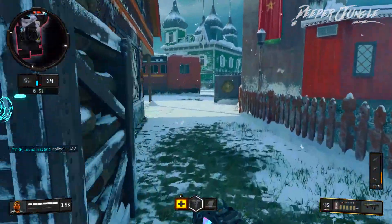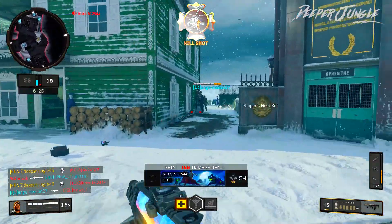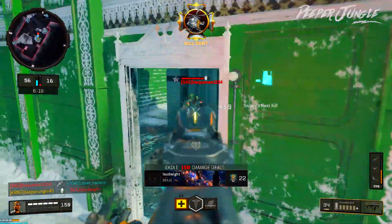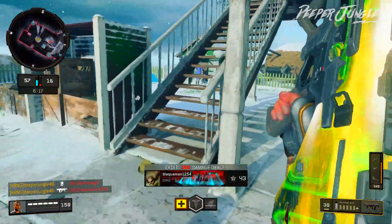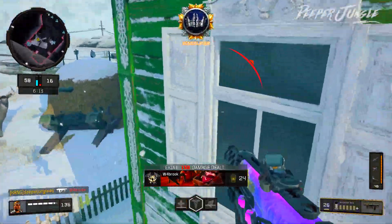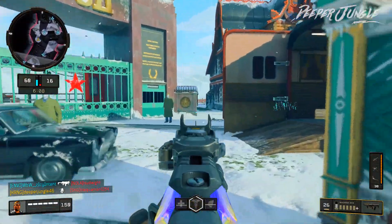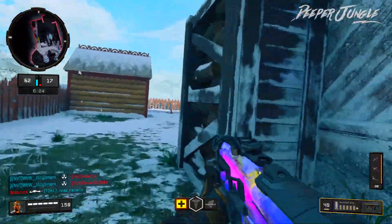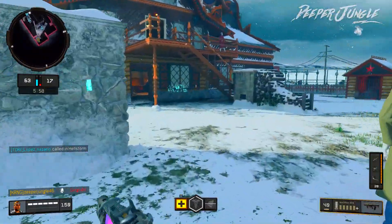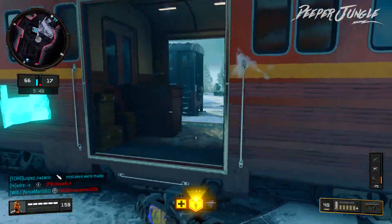Feel free to comment down below — what are your thoughts on this particular reactive camo? Because in my opinion, it's actually one of my favorite reactive camos in the game. It's very intricate, very detailed and colorful, so overall I'm a big fan. It looks like the spawns did end up flipping again — my sniper's nest took him out. We just got another UAV and we're getting pretty close to our attack five.